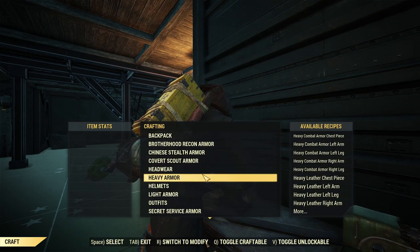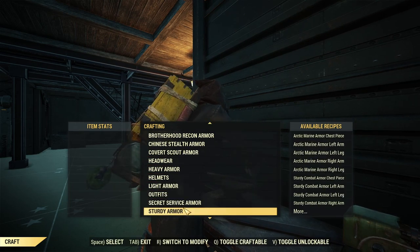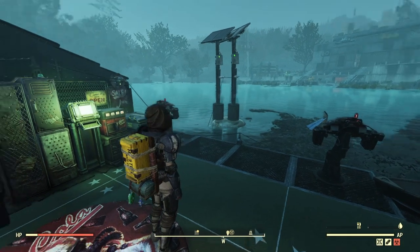Heavy combat armor has variants — regular combat armor, sturdy combat armor, and heavy — basically light, medium, and heavy. We're going with the heavy variant because it has great stats all around. Obtaining it is easy: you can craft pieces and mods from various vendors, events, and dailies across the map. It can also drop as legendary pieces, and you can buy or trade it with players.